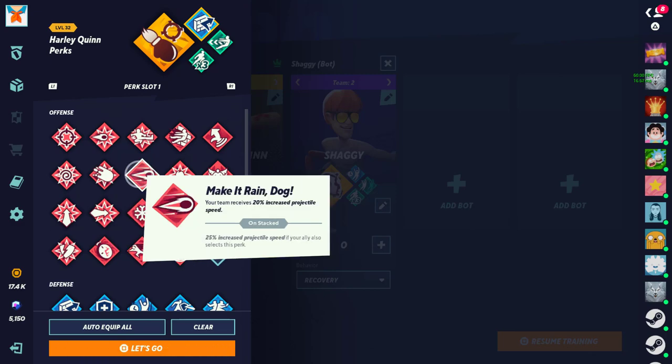Make It Rain Dog — 20% increased projectile speed. I highly recommend using this if you use a lot of projectiles on your character. An increased speed of 20% is ridiculous. Running it doubled I wouldn't recommend, because it's only an extra 5%, but that's on you. Very useful perk overall — doubled, don't think it's needed.